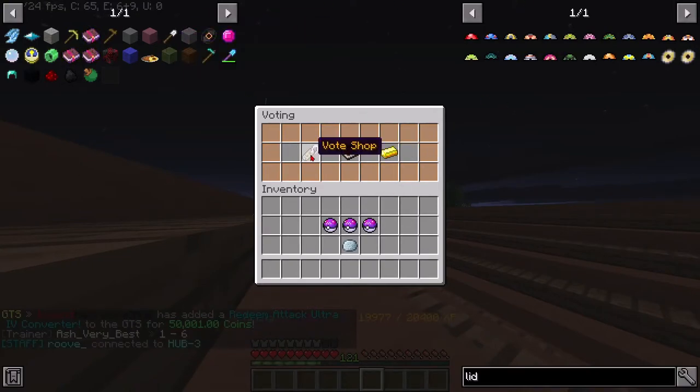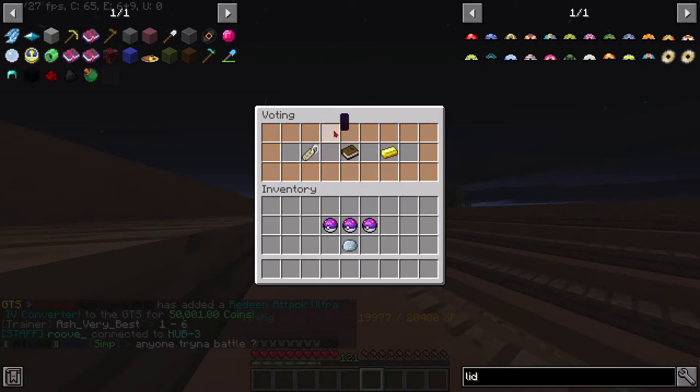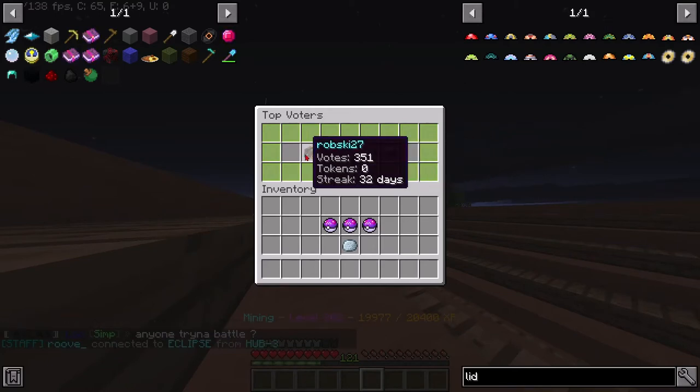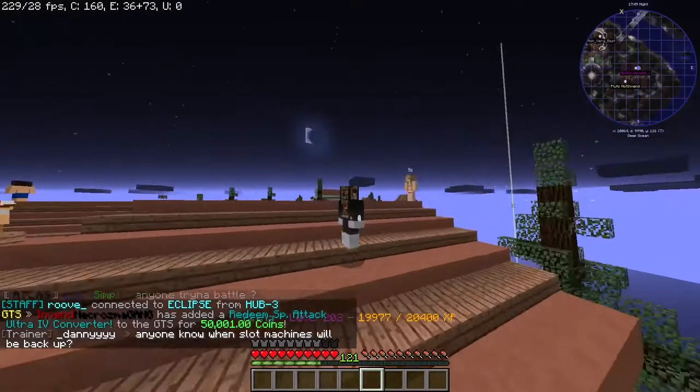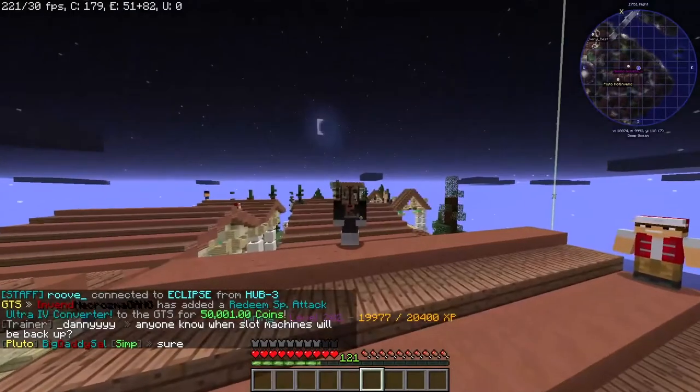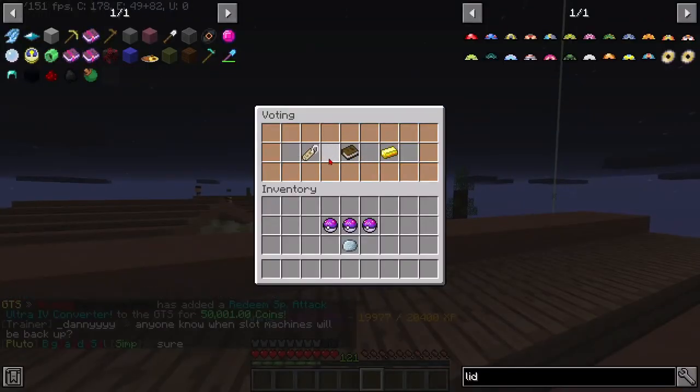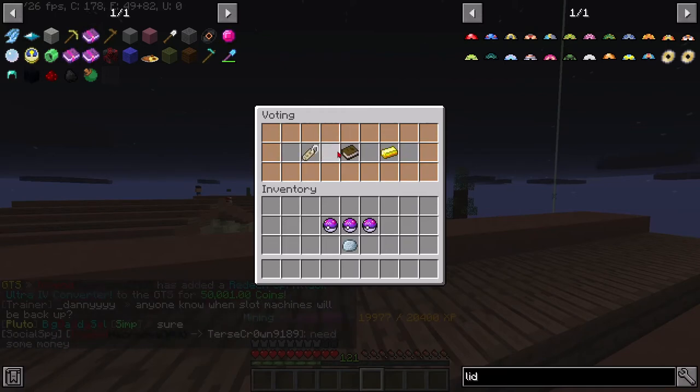Once you're in this menu, you can access the vote shop, vote links, or top voters. Top voters just tells you who's voted the most and their streak — streak just means how many days in a row they've voted.